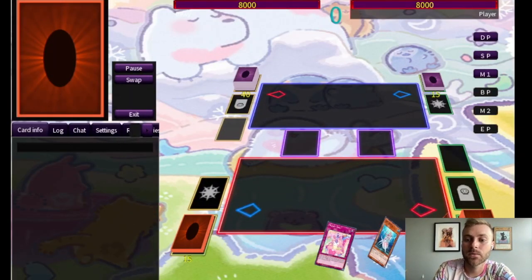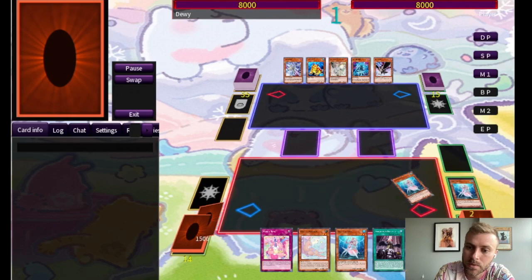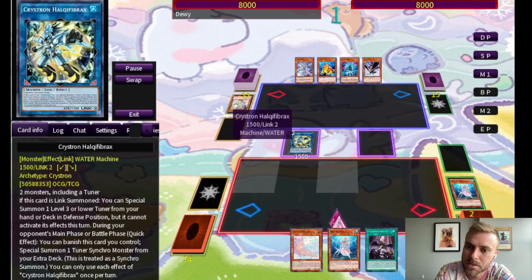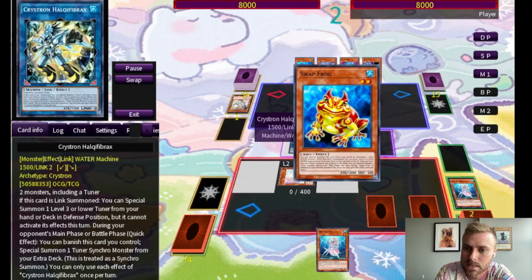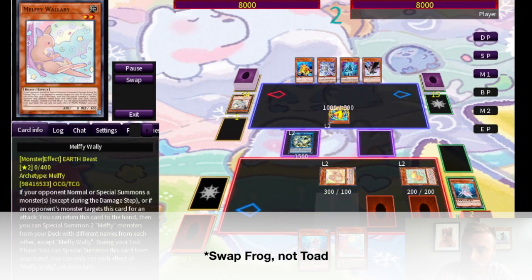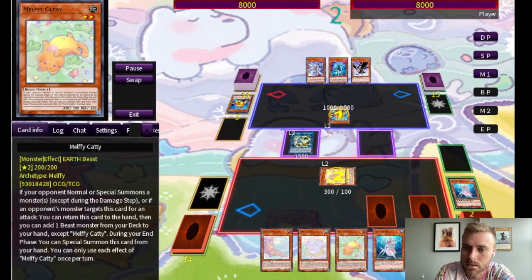Here is a mirror match versus a build that uses Toad. I don't use Toad personally — I think it's a little bit OP and I'd prefer to win without it. They hit us with a hand trap so we're left with only a few points of interaction, but that is okay. They start with Toad, and one thing you need to know about Sprite is that it is weak to having its normal summons and level twos removed from the field. So that is exactly what we are going to do.